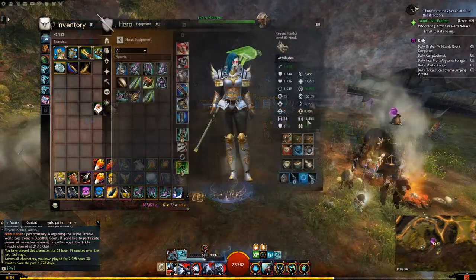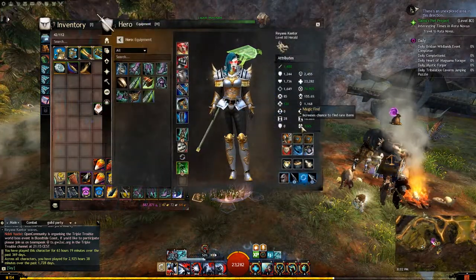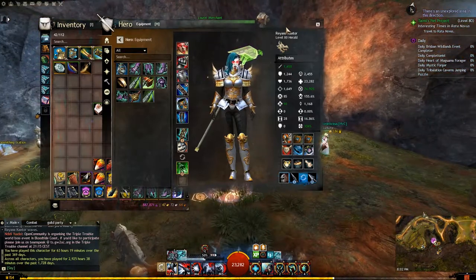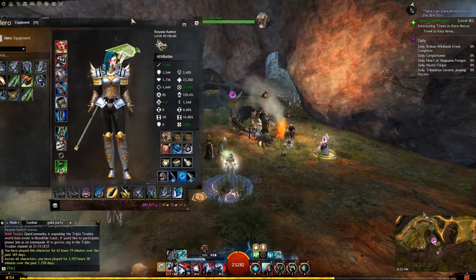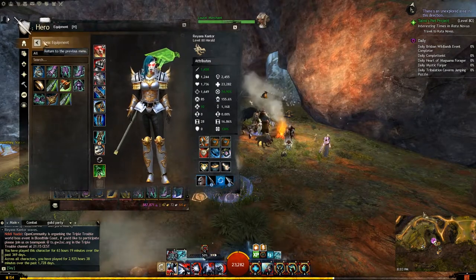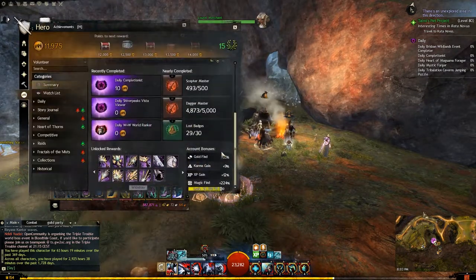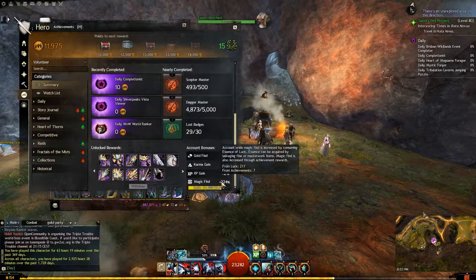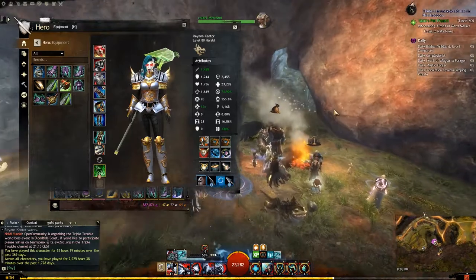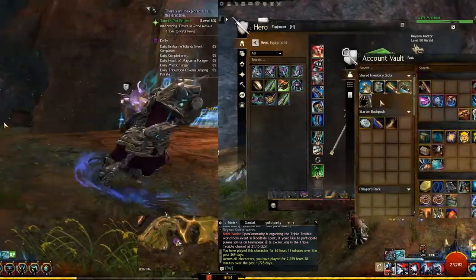Just clicking through like so — you'll see now that I've got the Rooster's Gift which gives me 10% magic find. So you can see I currently have 334% magic find. If you take the 110 from my boosters out, I've got 224% base magic find from my equipment.